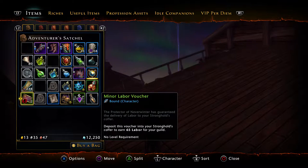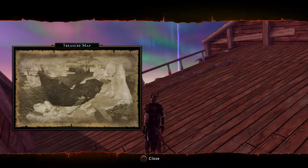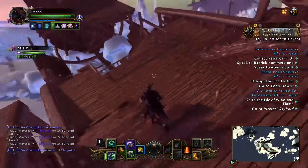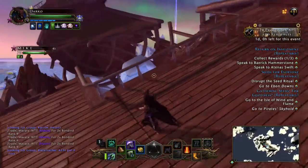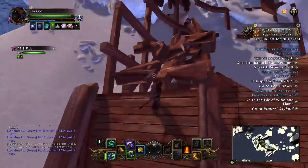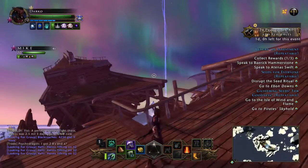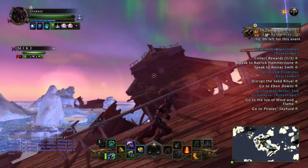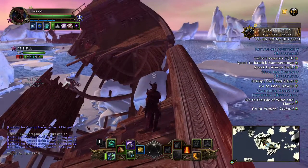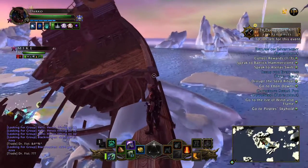I'll pull my map up again. One second. Didn't really give it too good of an indicator as to where the treasure is actually at. Sometimes when they're on the ship it'll just be a treasure chest rather than one that you actually have to dig up. I think I see something on that far side over there — yeah, it looks like it might be.